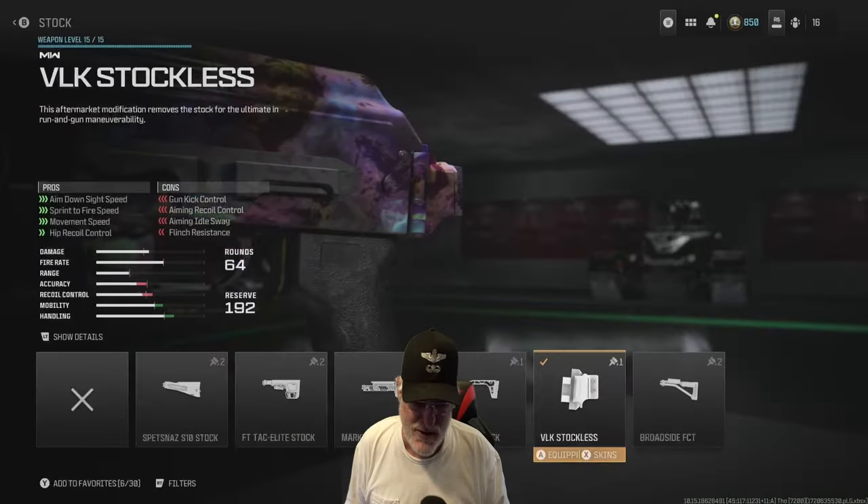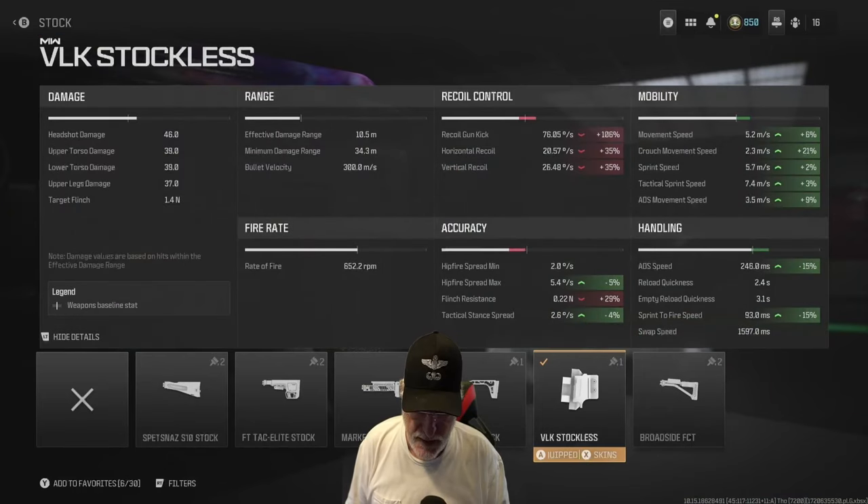First and foremost, I went with the recoil. These are all composites, so they reflect the numbers as influenced by all of the attachments, not just this one. You can see that I increased the gun kick 106%, the horizontal recoil — which was already bad — by 35%, and the vertical recoil by 35%. So I absolutely loaded this thing up with recoil.